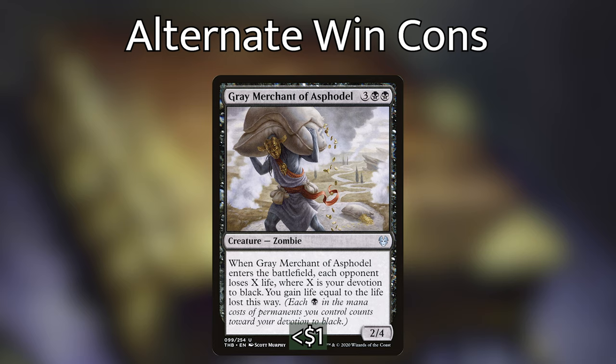Then we have Grey Merchant of Asphodel, also known as Gary. He's a super cool creature costing 3 and 2 black — when he enters the battlefield, each opponent loses X life where X is our devotion to black, and we gain that much life. With how many enchantments we have and how many black pips among spells we control, it's not unlikely that Grey Merchant can do anywhere between 8 to 10 damage to all of our opponents in one turn. Oftentimes, that might be the last push we need to drain our opponents out completely.